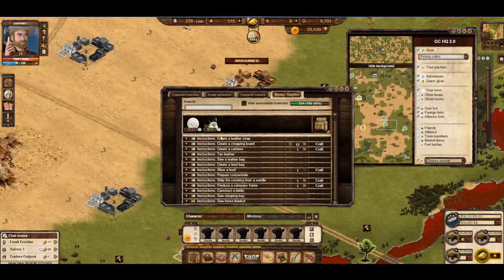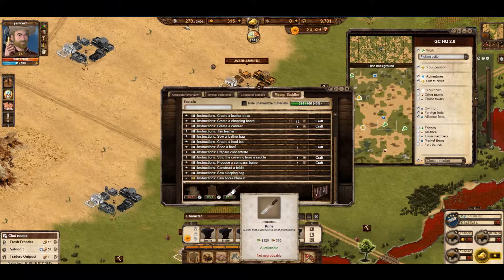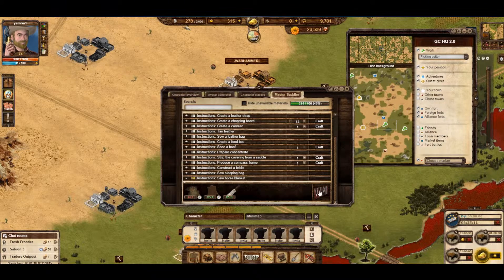One last thing to keep in mind: obviously the things later on will require more difficult things to come by. For example, this knife — you cannot find this knife anywhere, you have to buy it off the marketplace. I recommend off town members, because they'll be an awful lot cheaper, because they'll be much more willing to help you out. They are made by blacksmiths, so you need to find a mate who's a blacksmith and get them to make it for you.